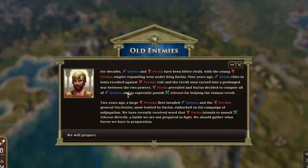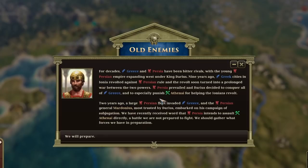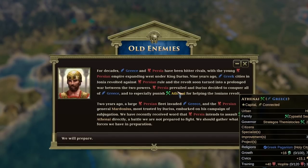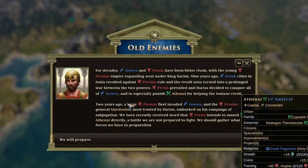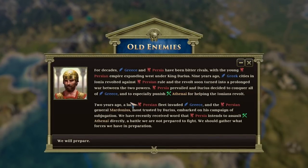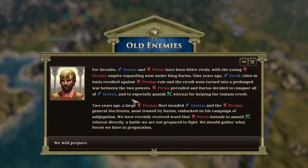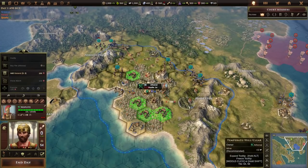For decades Greece and Persia have been bitter rivals. With the young Persian Empire expanding west under King Darius nine years ago, Greek cities in Ionia revolted against Persian rule, and the revolt soon turned into a prolonged war between the two powers. Persia prevailed, and Darius decided to conquer all of Greece — especially punishing Athens for helping the Ionians revolt. Two years ago a large Persian fleet invaded Greece, and the Persian general Mardonius, most trusted by Darius, embarked on a campaign of subjugation. We have recently received word that Persia intends to assault Athens directly — a battle we are not prepared to fight.